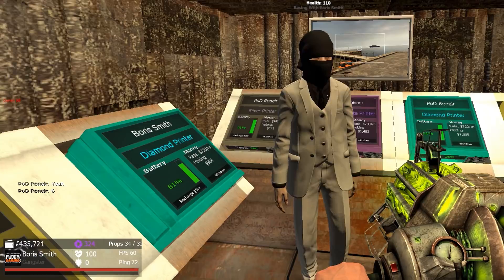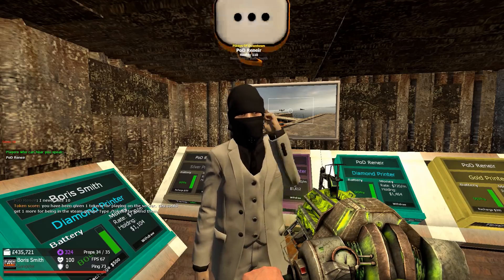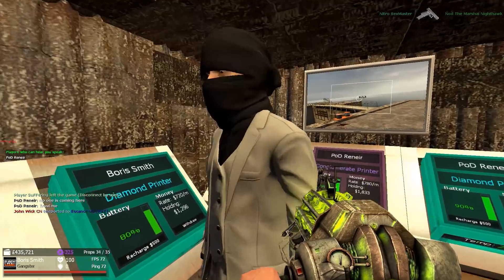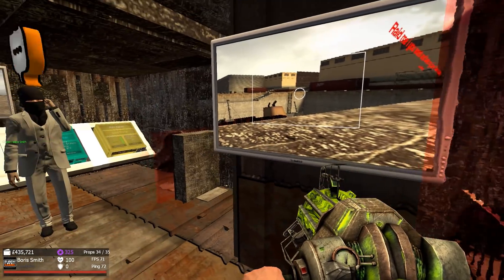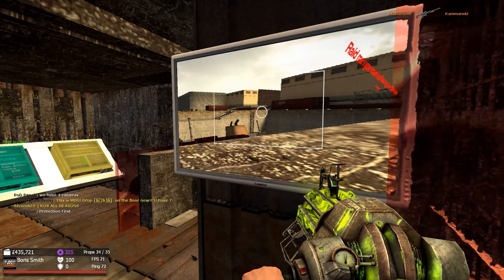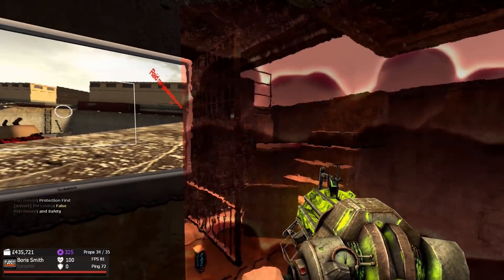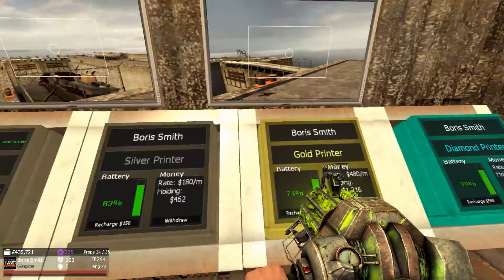What would you rate this base out of 10? A 6. In terms of its secrecy, what would you give out of 10? A 9 — hey that's more like it! I was going for the secret side, so I'm happy with that. No one is coming here. If you're ever playing DarkRP, I recommend coming over here and building a base like this — just make sure you check the rules of the server you play on first, because some servers have different rules. An admin could come and question it, but I'm pretty sure it's fine. We've got four cameras and eight money printers.